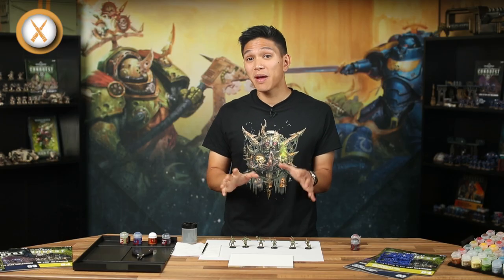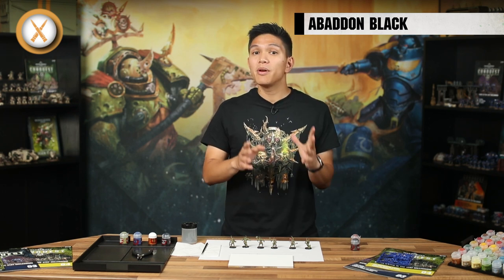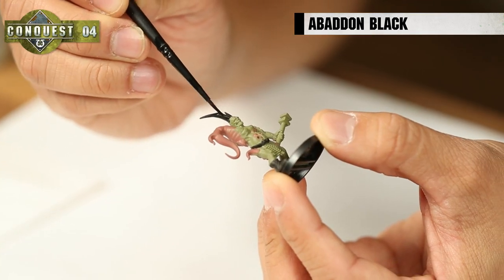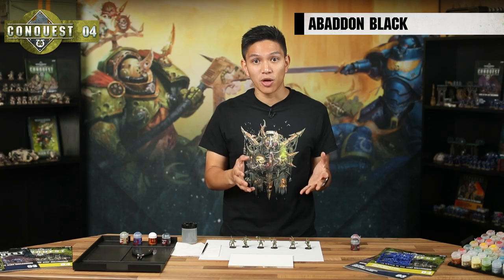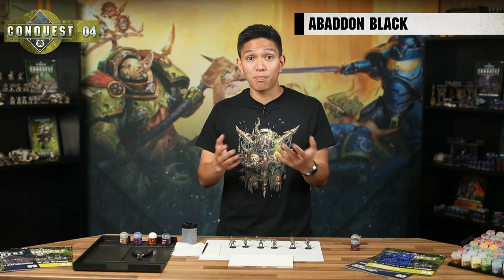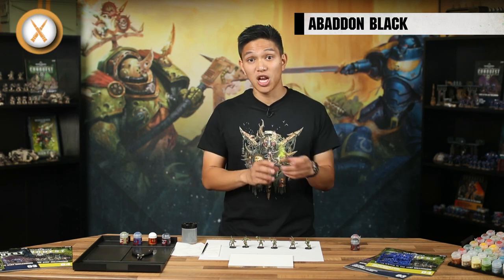Like the Space Marines, you should paint pouches with Abaddon Black, along with boots for those that have them. But there are a bunch of other details that it's a good idea to paint black too. In these cases, the black will act as a primer for Leadbelcher, which looks better over black than over Death Guard Green, or for other colours that you'll get in future issues, like Bone for horns. So once you've painted with the Abaddon Black, it should look like this.